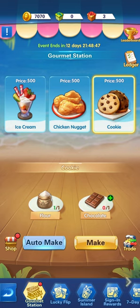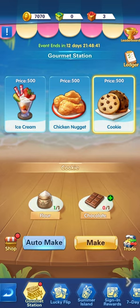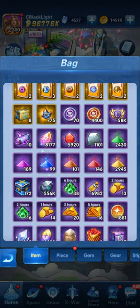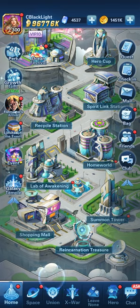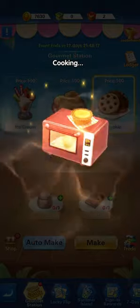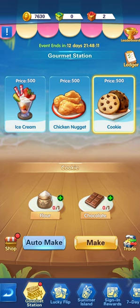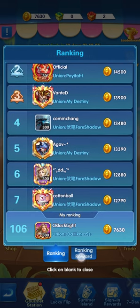Looking at the shop, we have more coins now and can exchange for at least a chest of Uru — we'll keep saving for now. Repeat the process: check your resources, trade for an ingredient, and make another item. We're going for another piece of chocolate, select it, go back to the gourmet station, back to the cookie, press Make, and voilà — perfect cuisine reward of 60. We've now reached ranking 106.